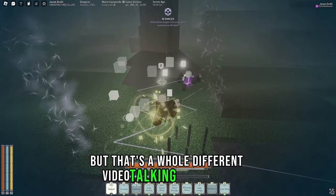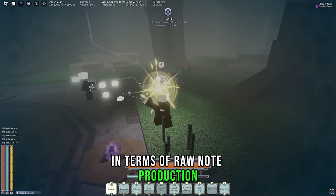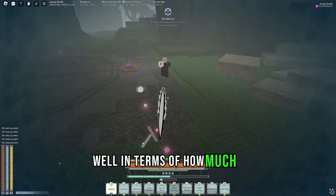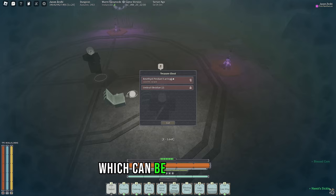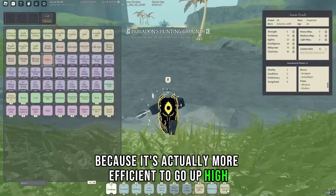Before we wrap up, I want to talk about Primadon briefly, because even though I believe Primadon in terms of raw note production is worse than Ferryman, he does have several key advantages. The figure of 51,000 notes per hour isn't entirely accurate in practice — if you want to get bank slots or stuff for guild base, you do need to sail off of Boatman's Watch to get it, which can be inconvenient. But Primadon is different, because it's actually more efficient to go up high on Monkey's Boar and spawn your guild base.